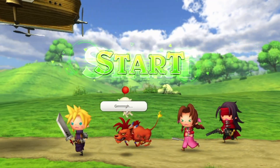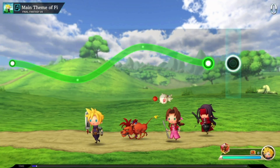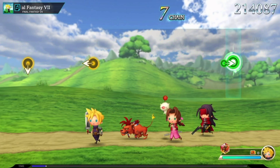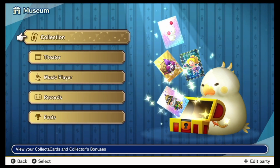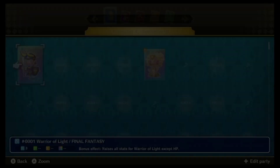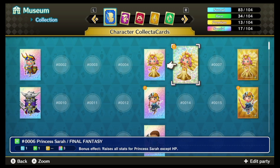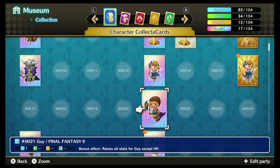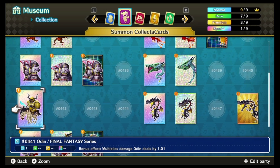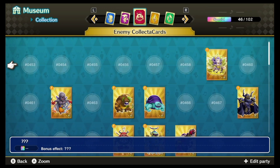Outside the standard mode, you also have the option to play in pair mode, which has two players playing a stage together, and there is a simple mode that allows you to play with only one button. There is also a museum section where you can see your collected cards, a theater mode to watch any FMV sequences you've unlocked without playing them, a music player to listen to all unlocked music, records of your play times and battles, and a feats section which is basically an in-game achievement system.